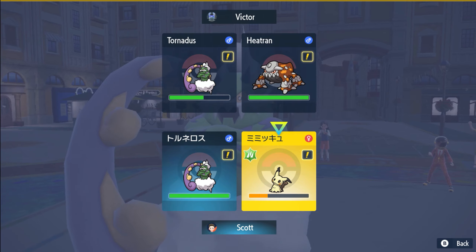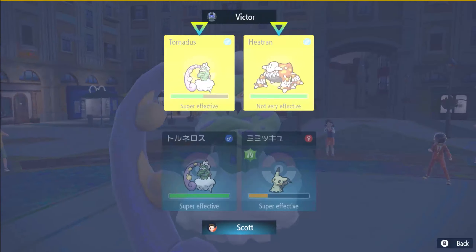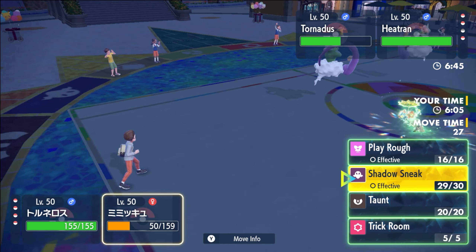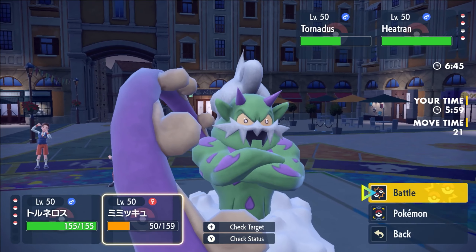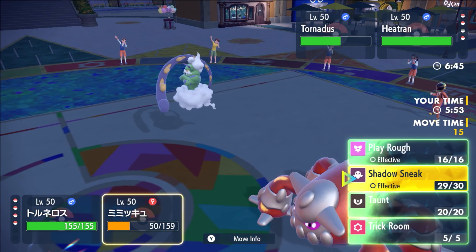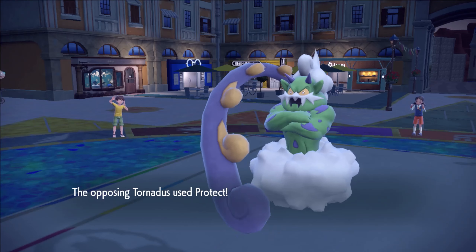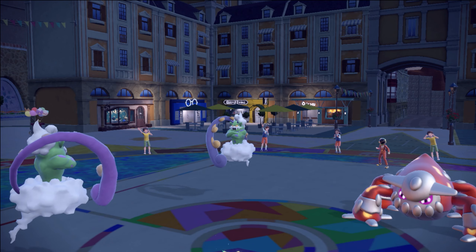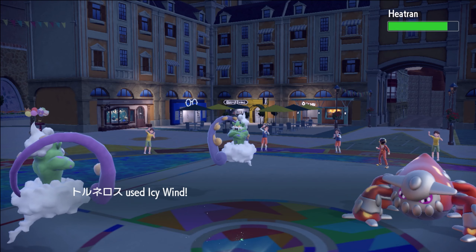So now the big question is: do I want to Icy Wind again? I think I do, just to make sure for the speed advantage in the back. Is chipping Tornadus worth it? He's already at minus one. I didn't check for Cover Cloak, did I? Okay, he's not Cover Cloak — that's fine. I can just Sneak Torn here and get some damage onto Torn. I'm guessing Heat Wave comes out here.